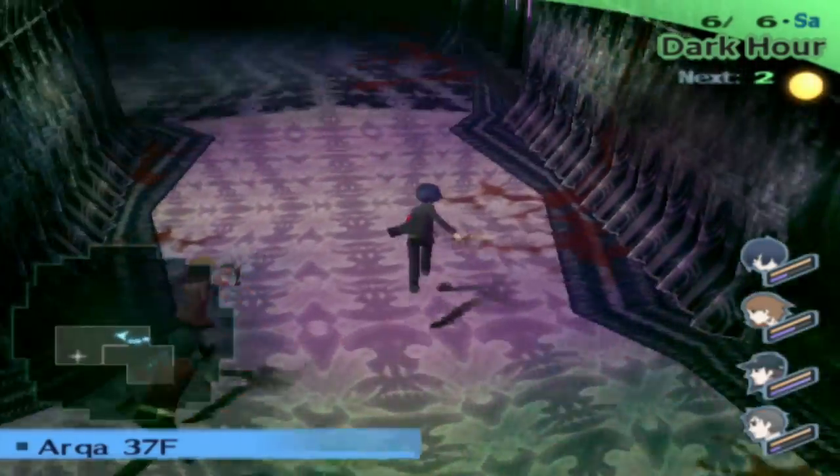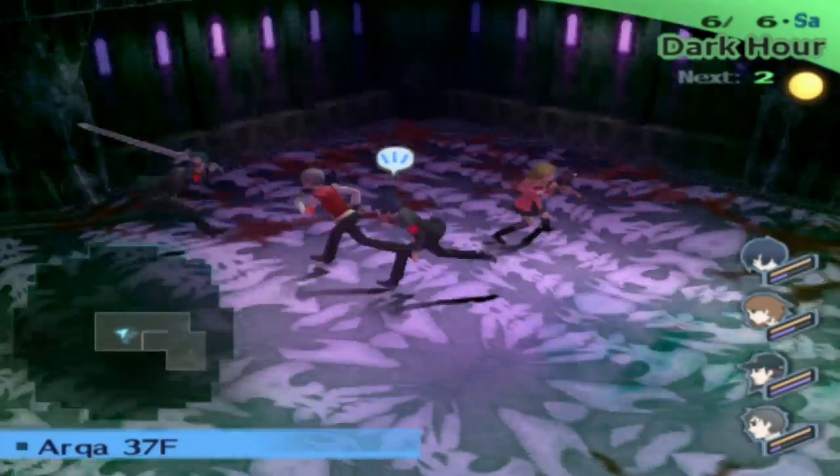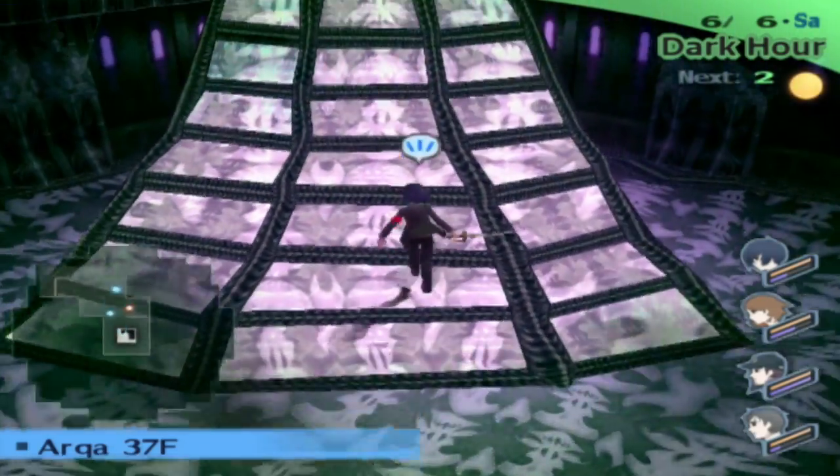Now that the Tartarus Guardian has been destroyed, all we have to do is make it up to the last floor of this block and get the old document. Stairs are over there, so let's hop up there.